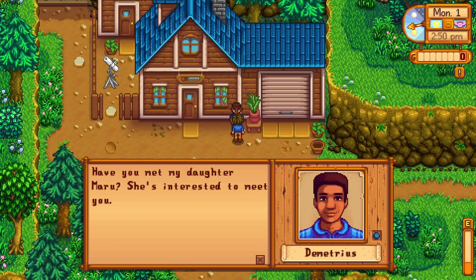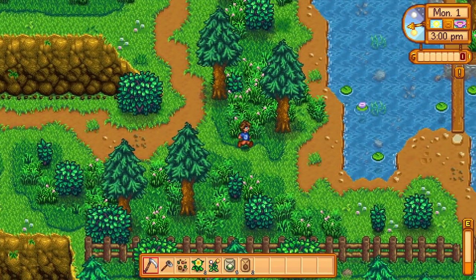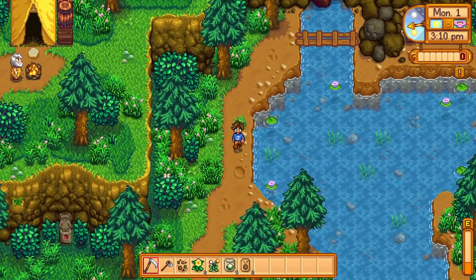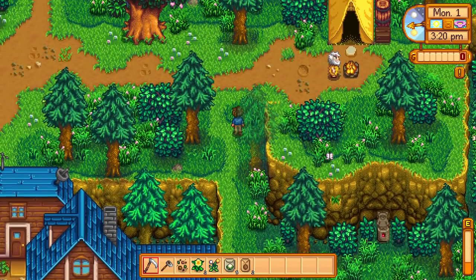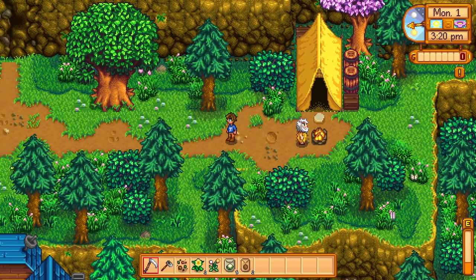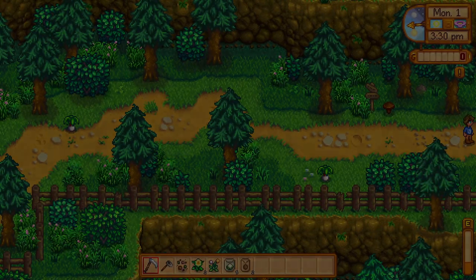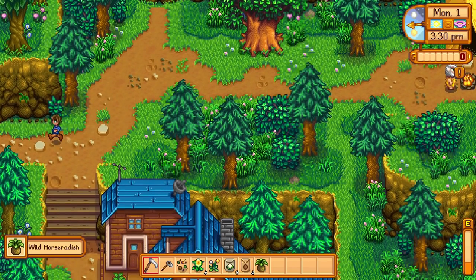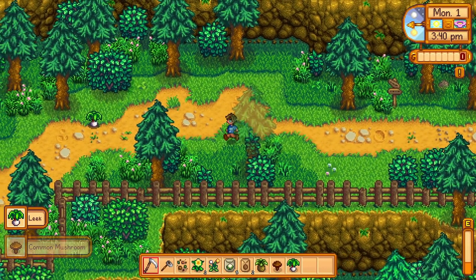We meet Demetrius, local scientist and father, who says he's studying local plants and animals. We look for more forage heading north and spot Linus, but he's not forage. Linus says he lives out here alone. We then spot horseradish hiding behind a tree and grab it.